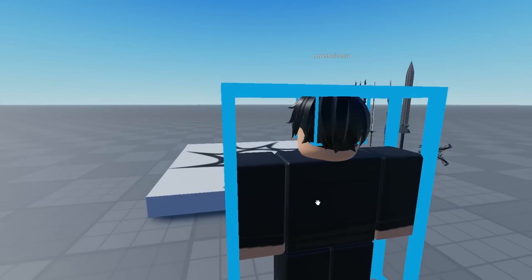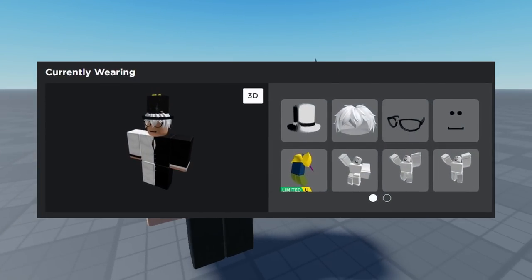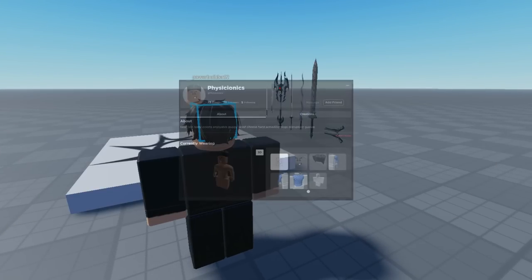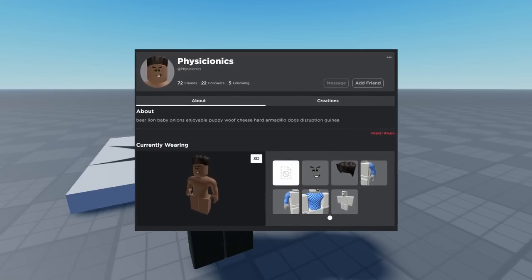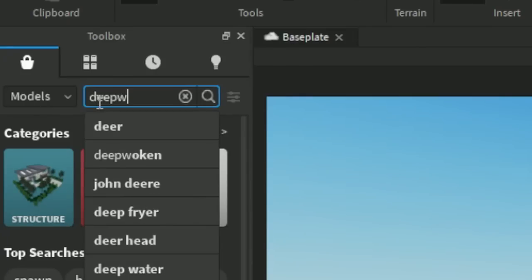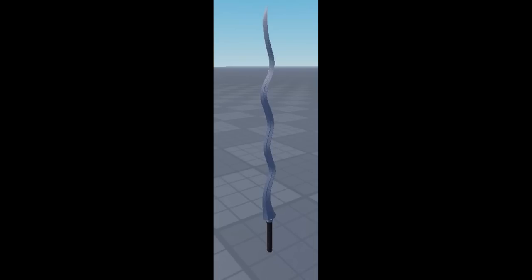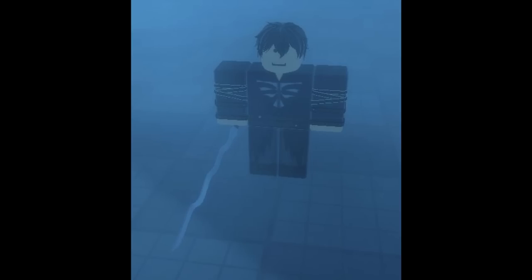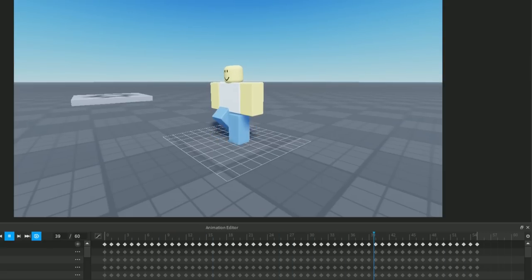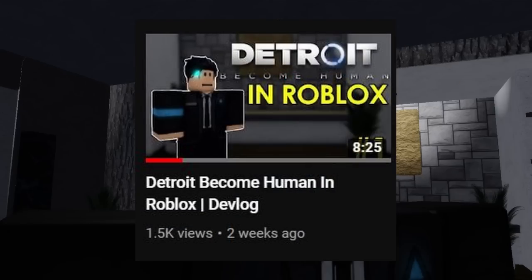The first thing I made was a Deepwoken character, and it was honestly just my Roblox character with a bunch of Deepwoken clothes slapped onto it. And like any sane person making a fake copy of a game, I went straight to the Free Models page and grabbed some random stolen assets, like this pair of beta-stage smith gloves and this Serpent's Edge. Then I threw it all on the character. I did have to make some animations, like a walk animation that I took from my Detroit Become Human game that I made a video on, which you should totally watch later.